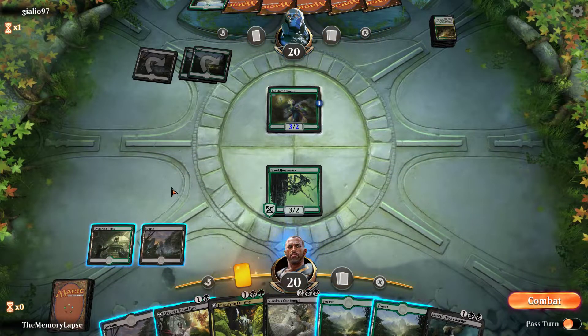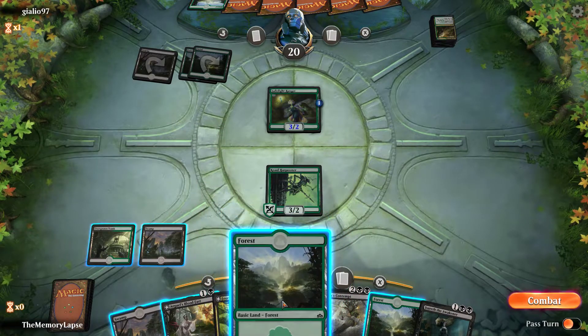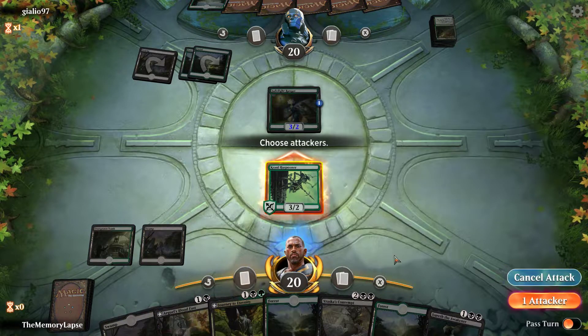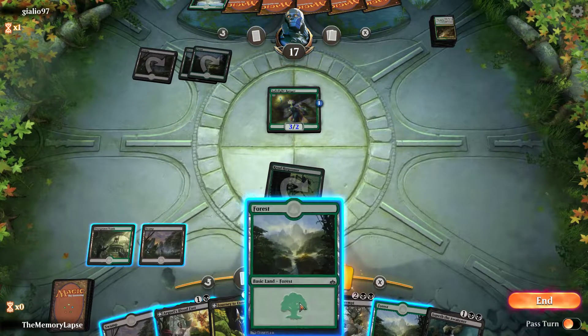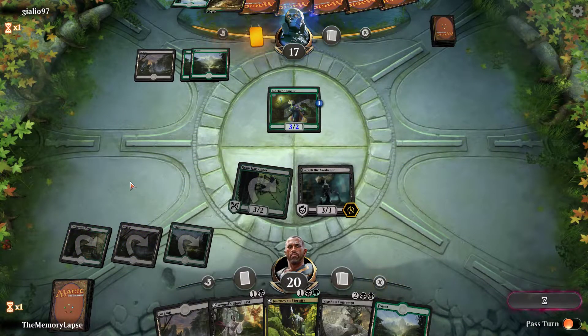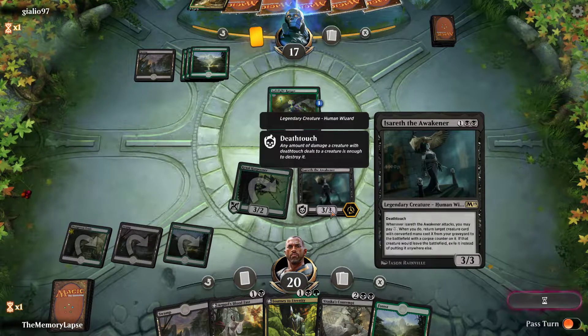Since they have a double Forest, it doesn't seem likely the undergrowth ability is going to come into play here. This gives us the option to enchant it next turn and attack, or enchant it and leave it back to block. They're leaving up Trophy. So maybe here we just attack and play Isareth. I don't really want to play Blood Fast until I have the available mana to activate it. It might be interesting to see if they'll use Assassin's Trophy here to accelerate us — this is a medium-ish threat to the long game.